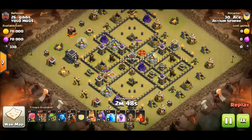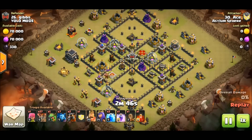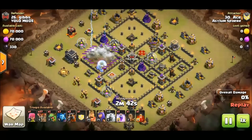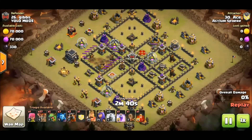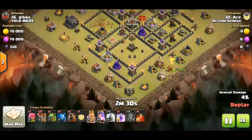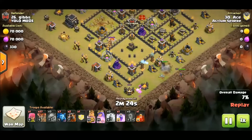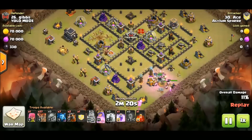Each one of these attackers in this video definitely has well-thought-out attacks with the skelly spell. Right here we're looking at a sui lalo by Ace of Asylum. He did lightning, lightning, EQ — took out two of the ADs. Now he's going to lalo and he's got that rage and that skelly. He's going to have to use that for the enemy queen, so pay attention to how Ace does this.